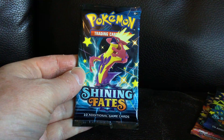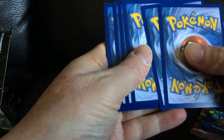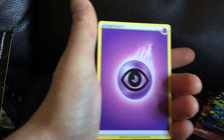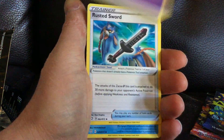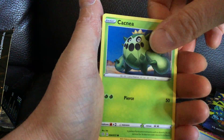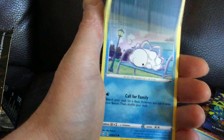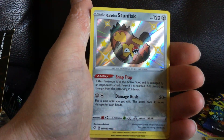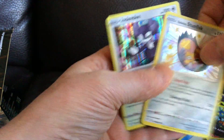Okay, first one. Alright, let's see what we get here. Rusted Sword, Cramaran, Glossifleur. Snom, Glossifleur — ooh, look at that. Shiny! Nice. Ooh, a double! Alright, that's cool.